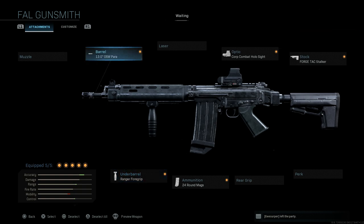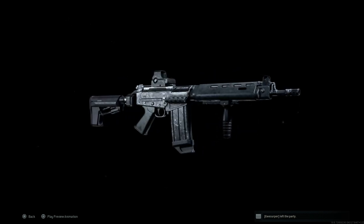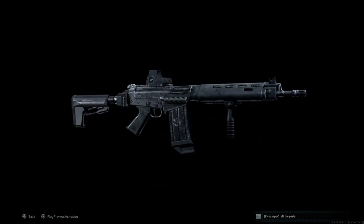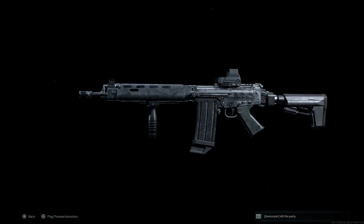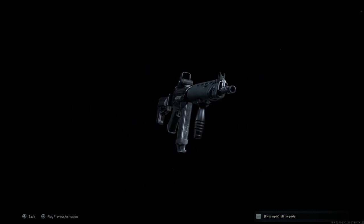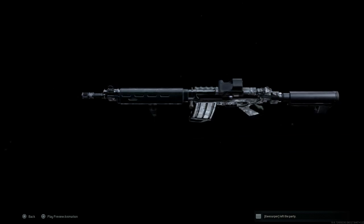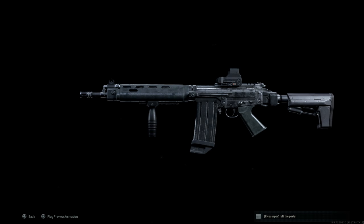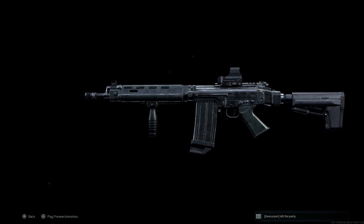Some of these attachments are subjective — the main thing is the 13-inch OSW para barrel. This is our final design for the FAL OSW. I'm hesitant to call it the DSA 58 OSW; really what we need is a blueprint to give it a Picatinny rail on the handguard, and then we'll have the same variant seen in Black Ops 2. That's produced by DSA, an American company that made a modern version of the FAL. From leaks, we're not getting that blueprint in Season 1, but internally it's all the same — the blueprint will just give it a different cosmetic look.